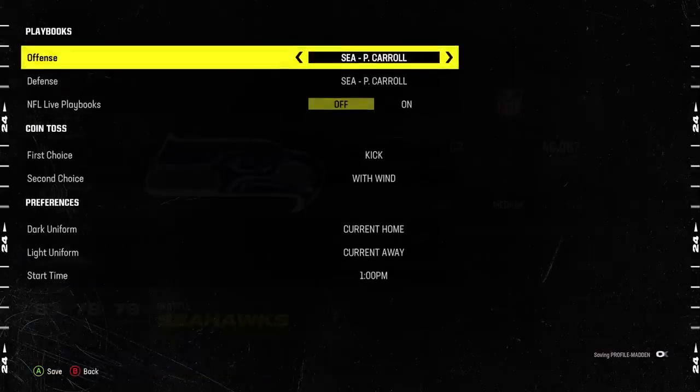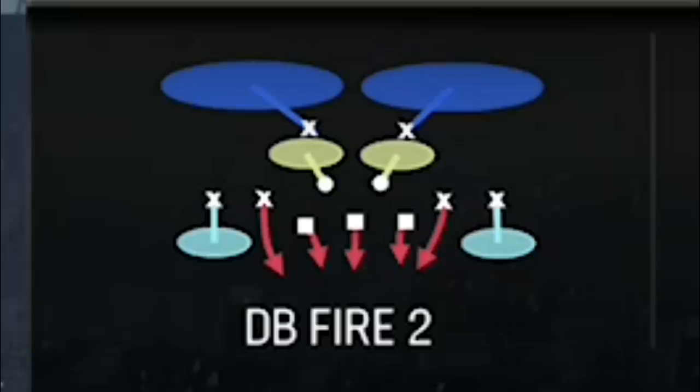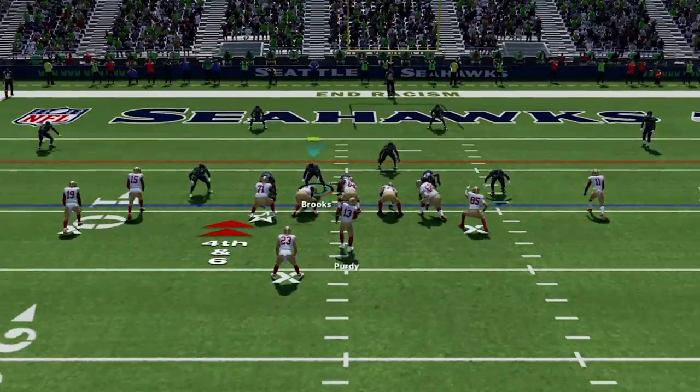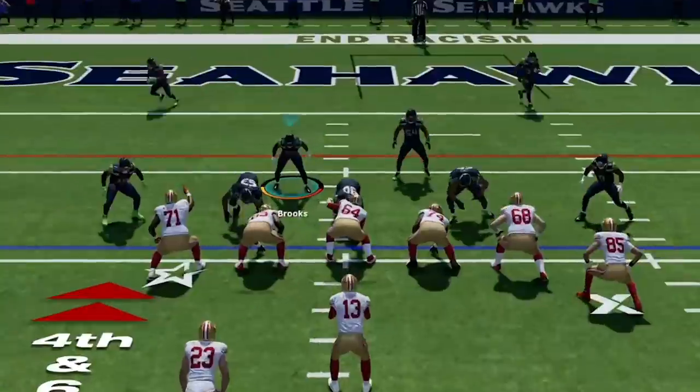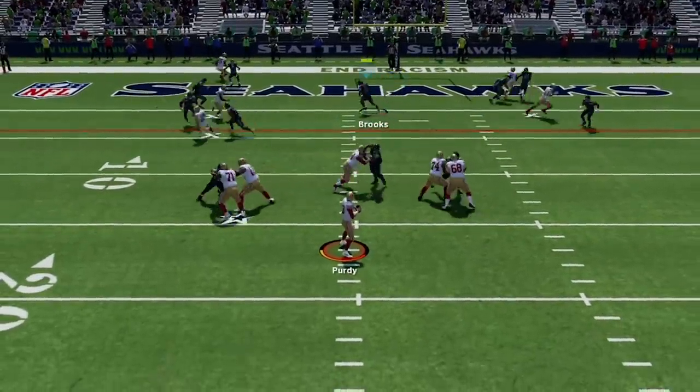The defense I'm going to be using all game is once again my 3-4 odds scheme. To me this is the best defense in the game, but I will later be facing what a lot of people think is the meta defense this year — the DB fire two — so we will find out which defense is better. I've already made several videos about this scheme, but the more I use it the more I learn, as this defense is still evolving. I'll show you guys a lot of new plays and adjustments that make this defense even better.